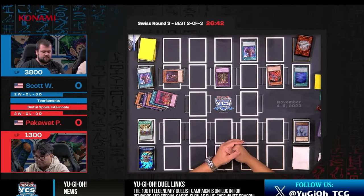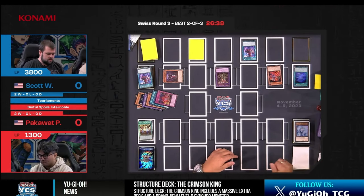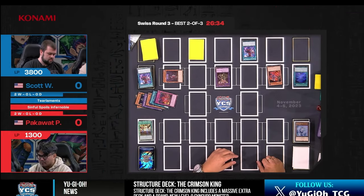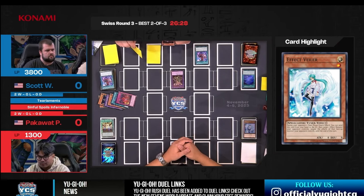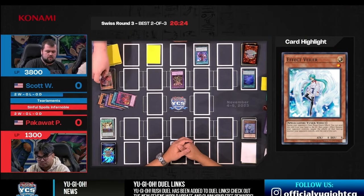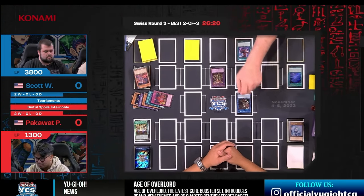Because Pack used Valeria on Destrudo he was not allowed to make Baronne, but he's still Dark Snatched for the SP Little Knight. Because SP Little Knight is on Pack's opponent's field — if it banishes itself with its own effect, it returns to its current controller's field, not back to Pack's field, despite being Pack's SP Little Knight. And this is still Game 1 — already 20 minutes into the round. Pack is still playing, but Scott just has way too many resources.